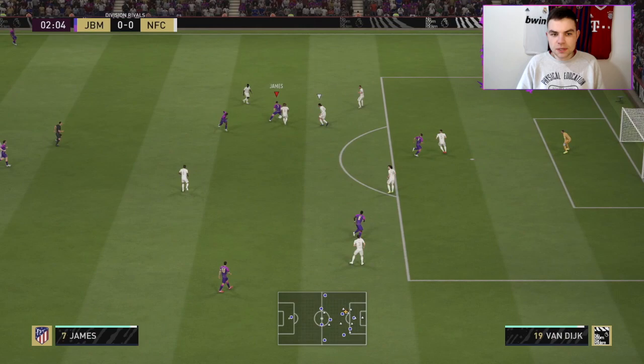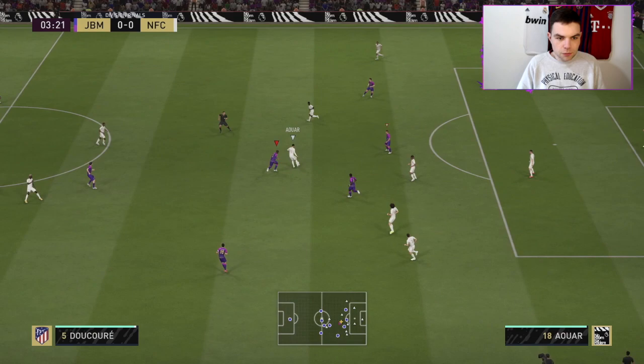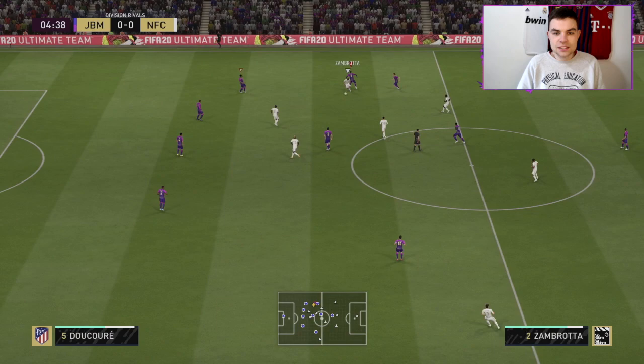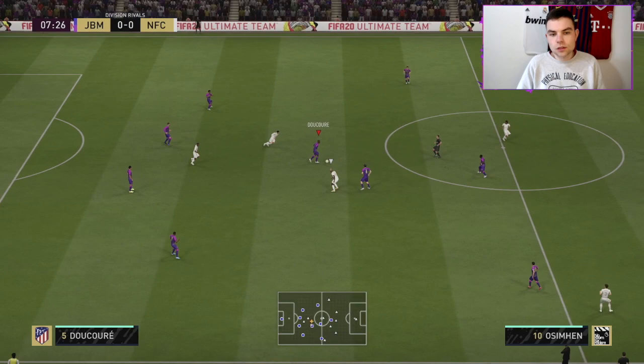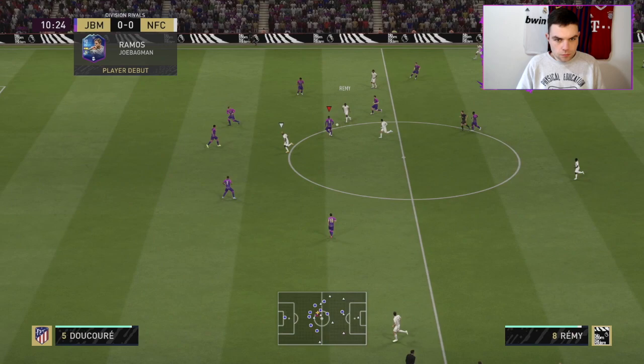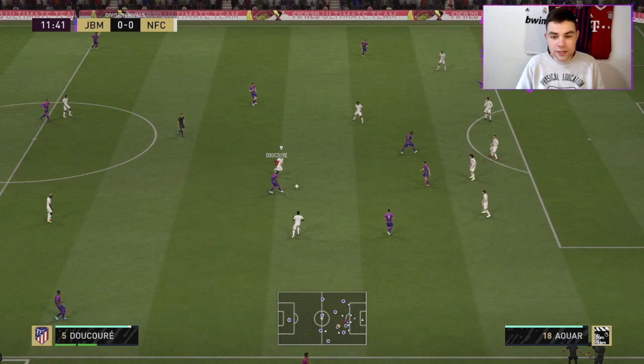Ducoure busting the midfield — lovely pass straight away into Ben Yedder, making balanced runs forward. Dan James with lovely dribbling, into Ducoure, back to Iconi. Ducoure coming back defending. It's going to be interesting to see whether he can do both roles effectively — can he attack, can he score goals, can he defend really well? He gets the interception there but loses the ball due to the lag. Another lovely interception. I think that's three interceptions in the first 10 minutes.